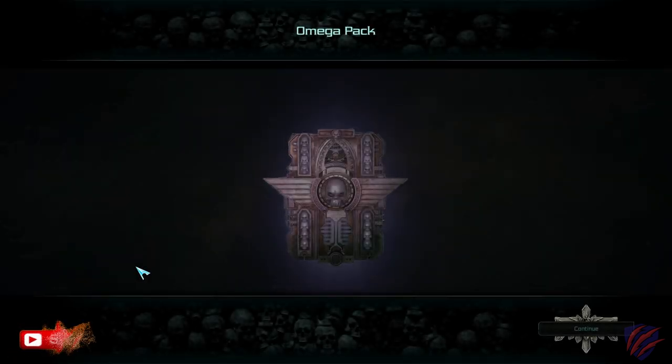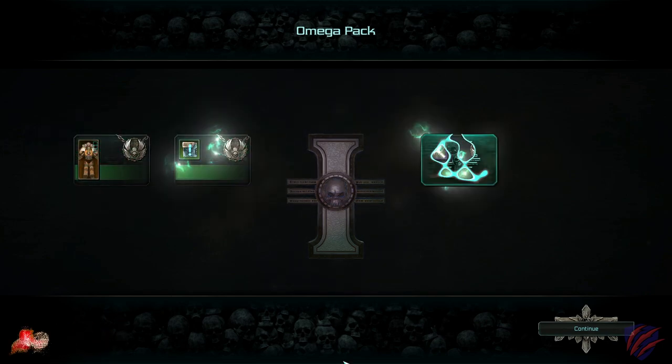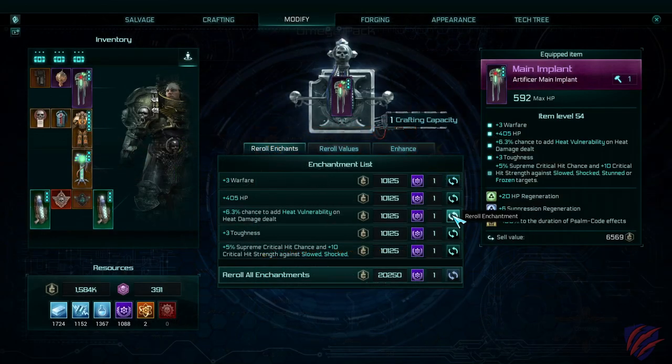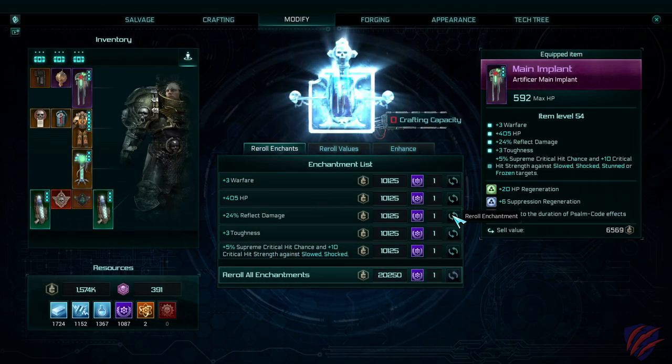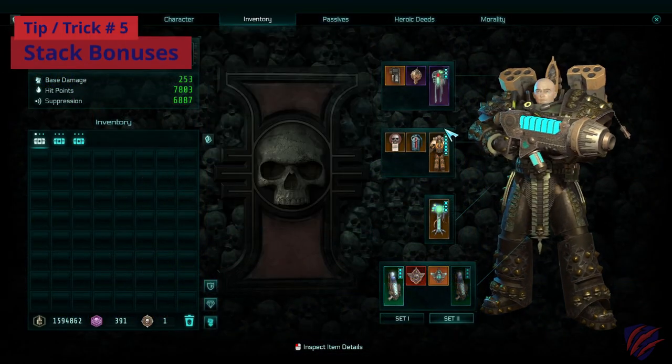Feel free to salvage your better gear and use the materials to craft the good stuff. If you want some really good gear, collect void shards and run void crusades to get massive bonuses and tons of high-tier equipment. You can also buy high-tiered loot packs using fate in the store. Don't forget to upgrade your gear using shards, sigil codes, and other enhancements.